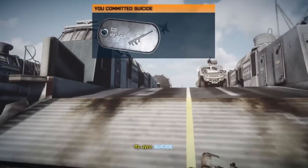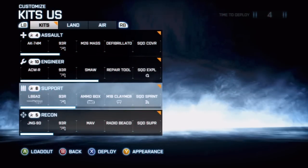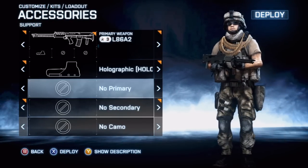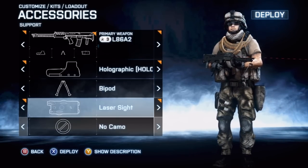For the assignment, you're going to need 20 squad resupplies and 20 kills with light machine guns, so this is like one of the easiest assignments to get in Close Quarters for a weapon. My favorite setup is holographic sight with a bipod and a laser sight — this right here is personally my favorite setup, just like this.